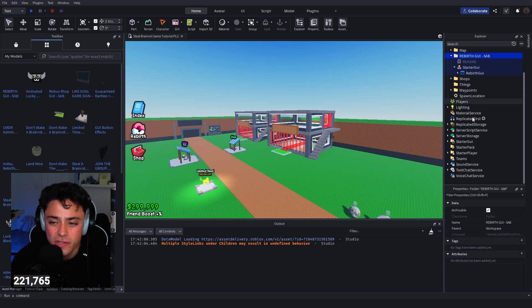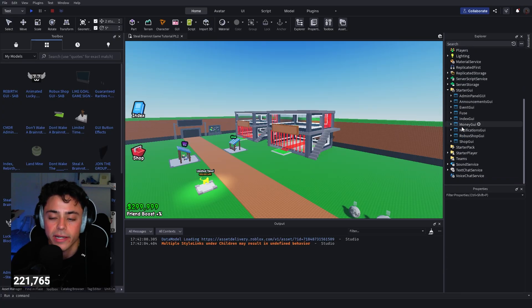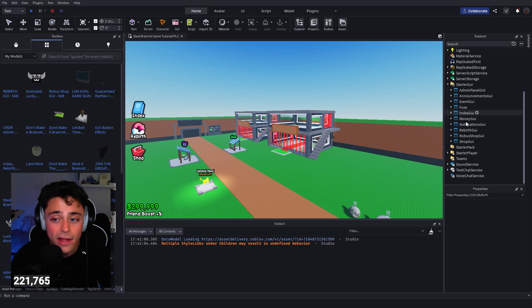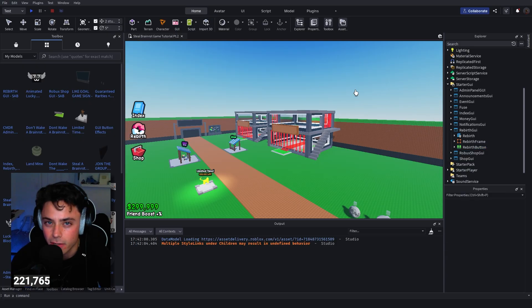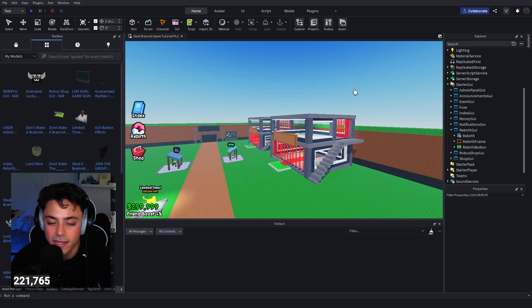This is basically just a new GUI. Once you have it, go into your game, find the old rebirth GUI in StarterGui, delete it, and place this new one in its spot. If you had a custom button, just drag it from the old GUI into the new one — as long as they have the same name, it will work exactly the same way.